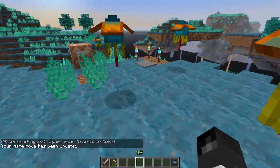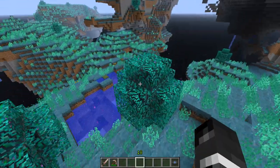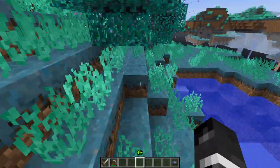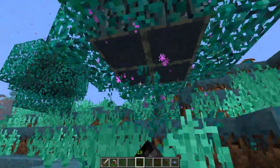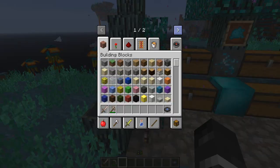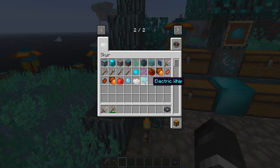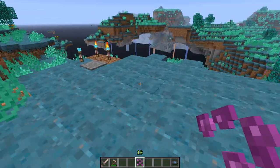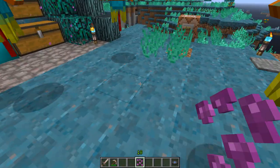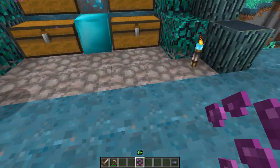The next thing is these floating trees, which spawn randomly throughout the world and basically just float. There is also azurian wood. There is a Skyr tab so you can get all your stuff when you're in creative mode.